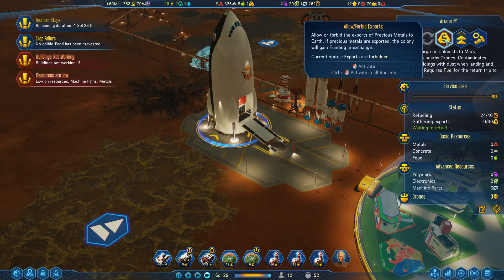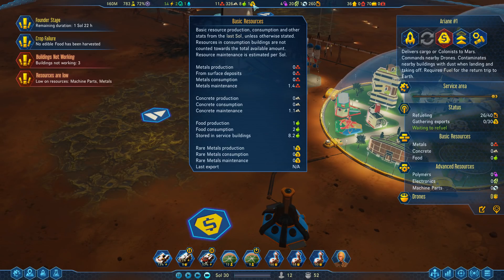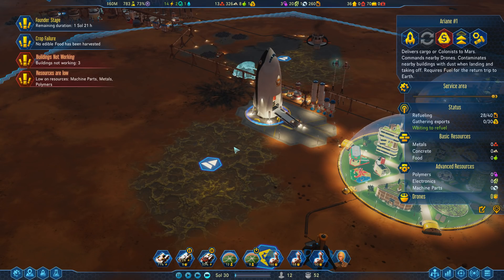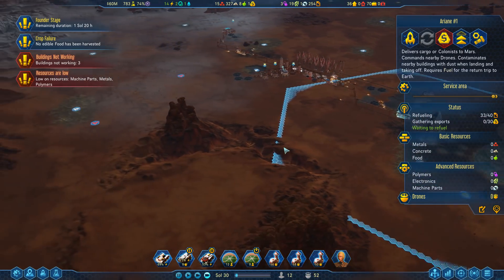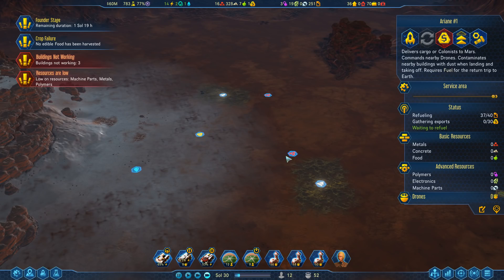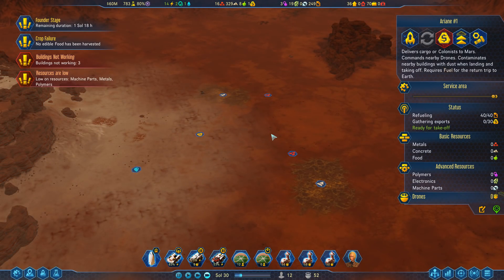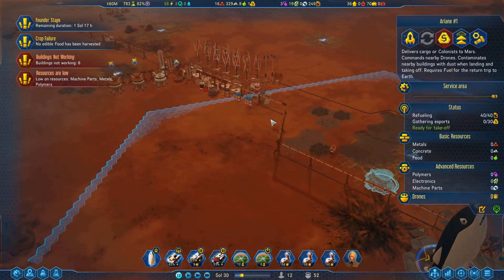This is Ariane number one — our first rocket. We're going to forbid exports for now; we only have the one rich metal. Now that we have this in place and a means to make money, we need to start thinking about where we put a dome. We might need to start getting ready to have colonists down here in this area because this is going to be a great dome location. We'll have to have a subsurface heater running if we put it smack dab in the middle of all these.